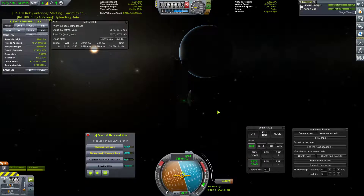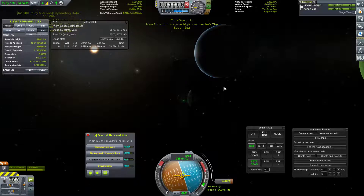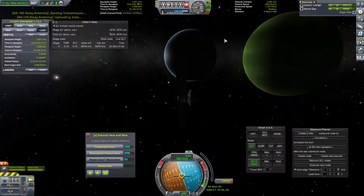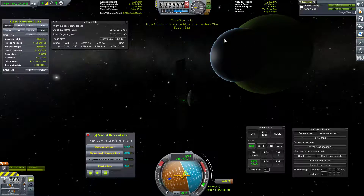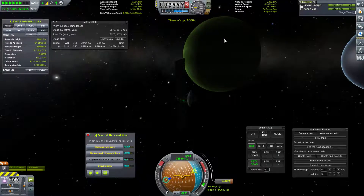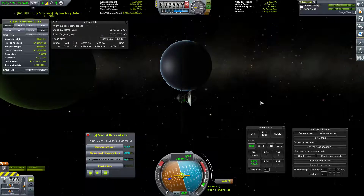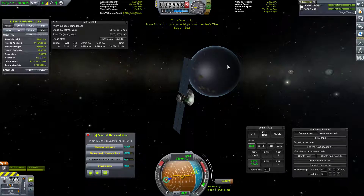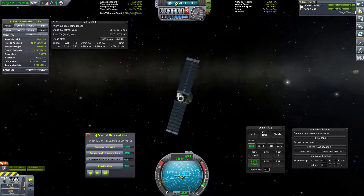Shallows — gravity scan, let's do it. Let's get ourselves a bunch of science. Sagan Sea we already have, Shores we have. Degrassi — let's go ahead and transmit that. I am noting that many of these things appear to be named for famed science communicators. I wonder if that's a coincidence — probably not. And we appear to be good. Back to the space center. Fantastic.